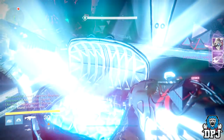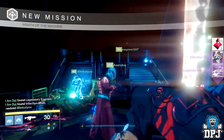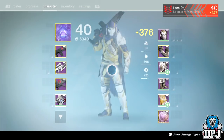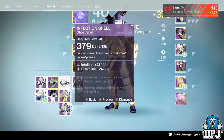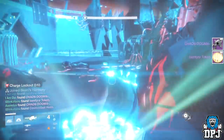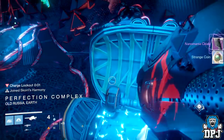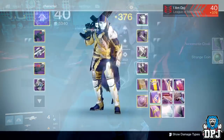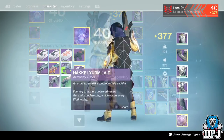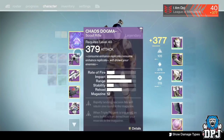I ran the raid on my Hunter before we knew about the fifth secret chest inside the Black Diamond, so I didn't open it — I'll do that this week. Moving on to Axis phase one, I got a ghost shell dropping at 379 defense with a legendary engram. From Axis phase two I got the Chaos Dogma Scout Rifle at 379 attack and a legendary engram. From the Sieva Cacha chest I got the Nanomania Cloak, which is absolutely epic — not many people like it but I think it looks incredible.